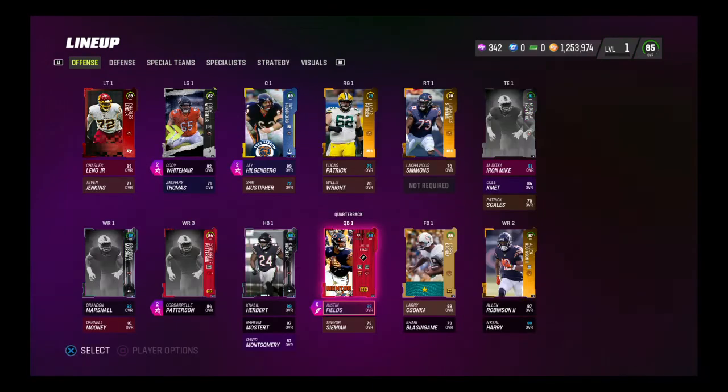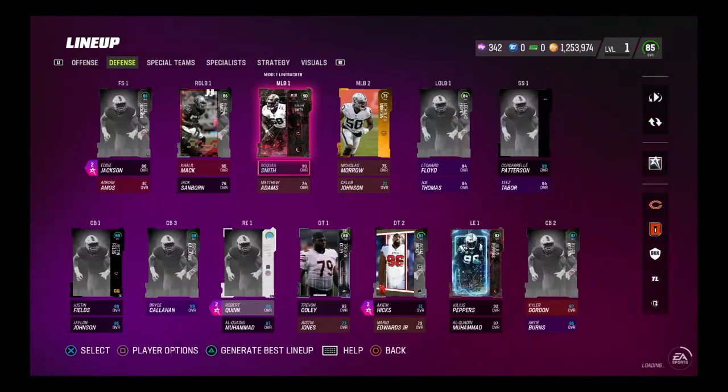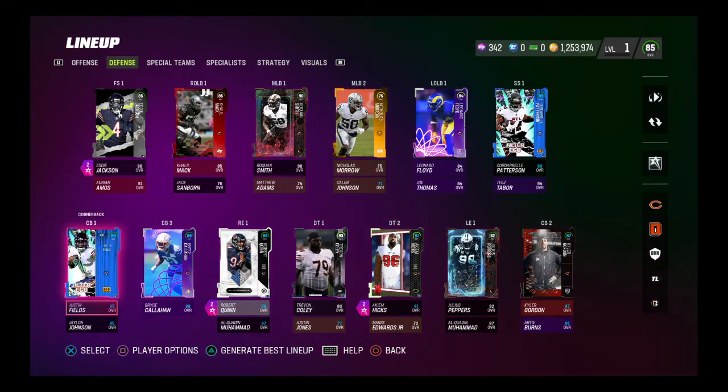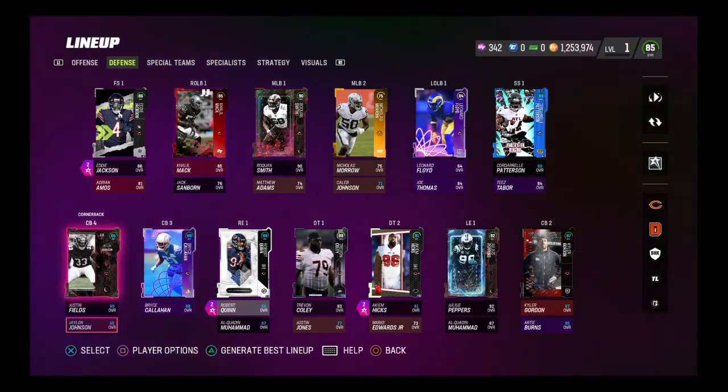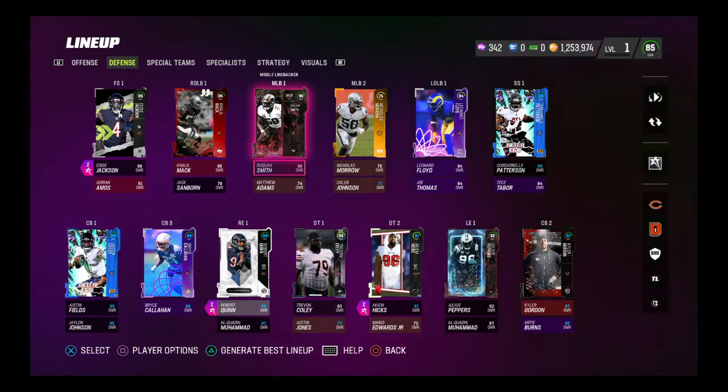Nothing happened on the offensive side of the ball just yet. I believe this Most Feared is a two-part promo, so we possibly could get somebody on the offensive side, but for right now we have three on defense. I didn't know until today — looking at cornerback number four, I'm putting Artie Burns at number five now because we just got a new Jalen Johnson card: 84 overall, about 15k. Nice card — he plays up to an 88 speed with the Bears theme team.